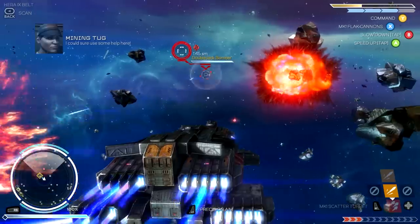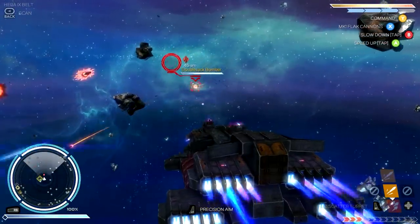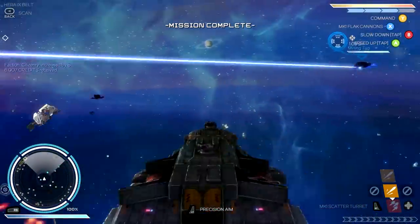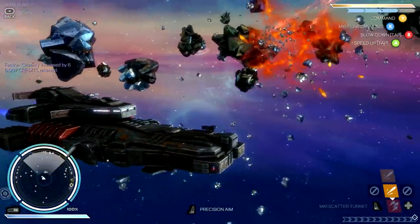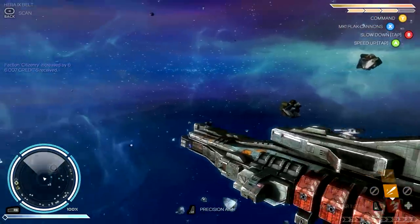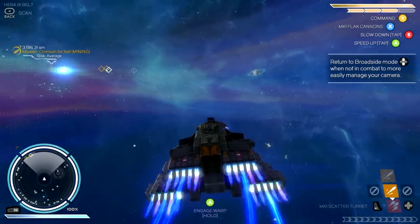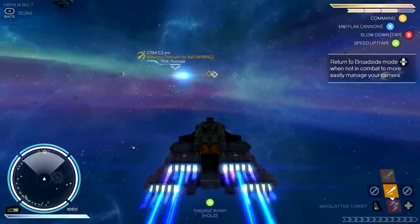We've got him brought down. Oh, there's another one — we'll get him. Shields down, there's the end of him. Mission complete! That should give us a decent amount of credits. We got our credits right there — that's awesome. Don't have to even go back and actually turn it in.